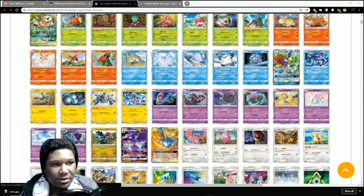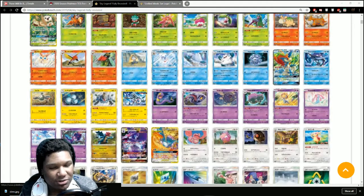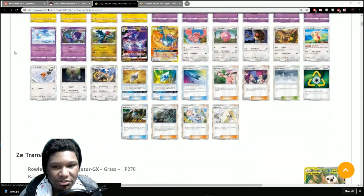In addition to the set preview, I want to talk about a few other major announcements. We've got our August set — our next set which comes out in August after Unbroken Bonds releases this May. I also want to talk about the rotation news that was announced last week. So some pretty big changes and a lot of new stuff happening within Pokemon TCG. Let's start with Sky Legend.